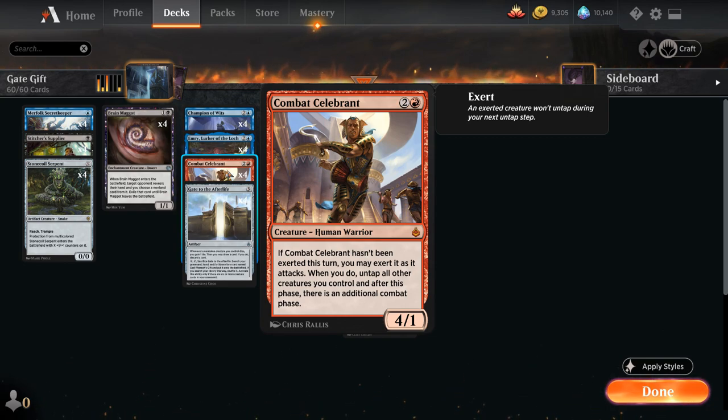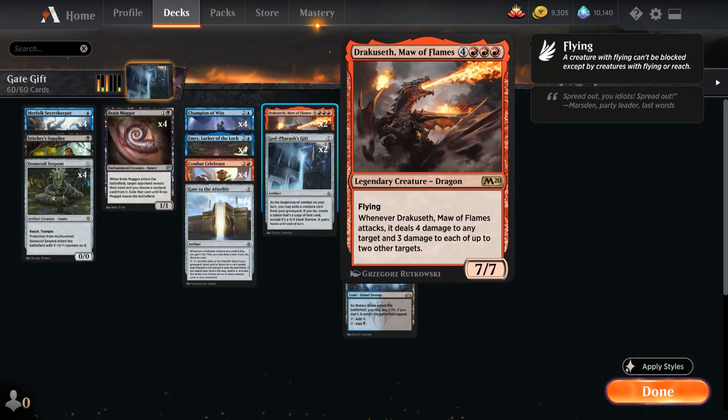Another exciting reanimation target for Godfarrow's Gift is Dracosseth, Maw of Flames — another card we can't really hardcast in this deck, but we get a 7-mana 7-7 Legendary Dragon with Flying. Whenever Dracosseth attacks, it deals 4 damage to any target, and 3 damage to each of up to 2 other targets. Of course Dracosseth is going to turn into a 4-4 Zombie with Flying, but it will still retain that powerful ability that can deal 10 damage divided among 3 different targets. So Dracosseth makes for an excellent removal spell and also a way to finish out the game.